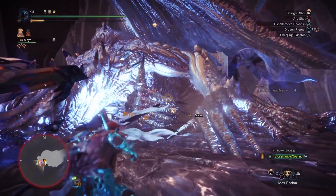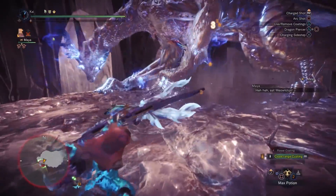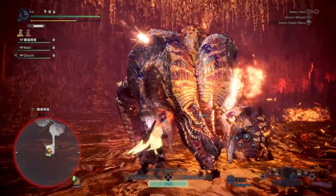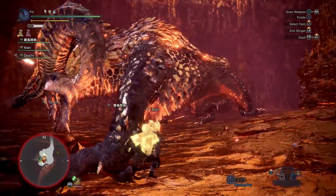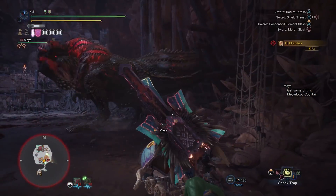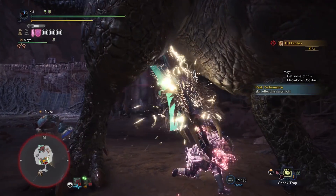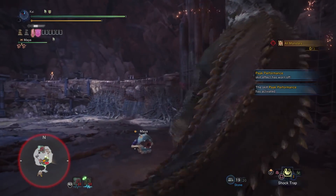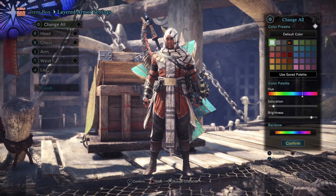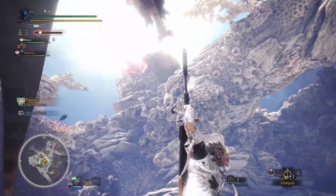So those are the activities we have on PC. Now before I go there are a few bits of information and news for PC players. First of all, Arch-Tempered Vaal Hazak is making her way to PC, arriving on the 19th of April, which will give PC players a chance to get the powerful Vaal weaponry from her. Also on PC, from May the 3rd, the Assassin's Creed collaboration event will be making its way to PC in the form of the event quest SDF: Silent, Deadly, Fierce. This will give players a chance to get the Assassin's Hood Mantle, which is a specialized tool, as well as the Bayek layered armor.